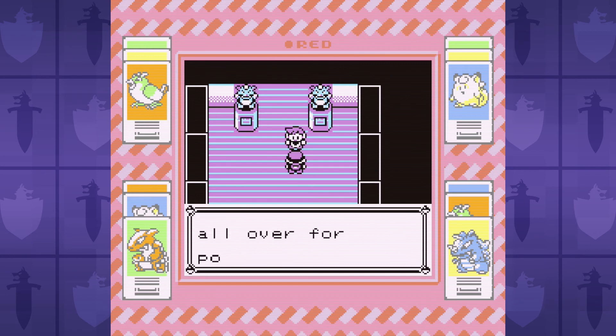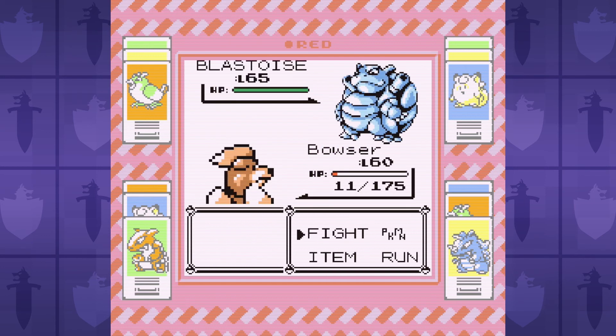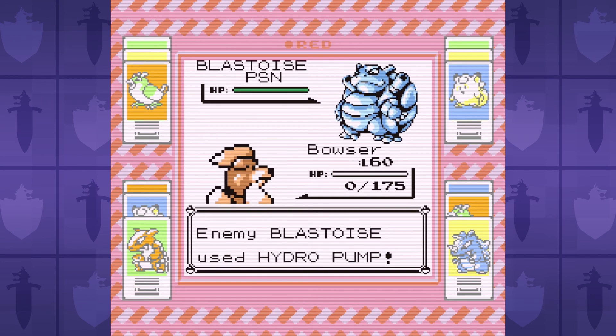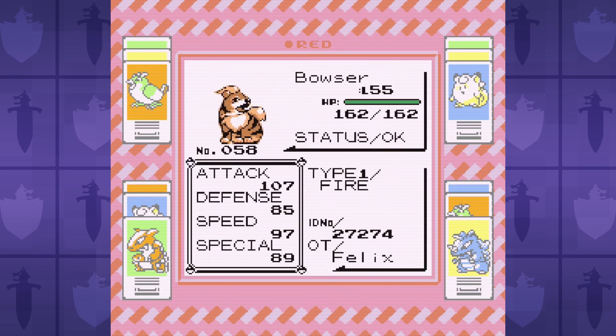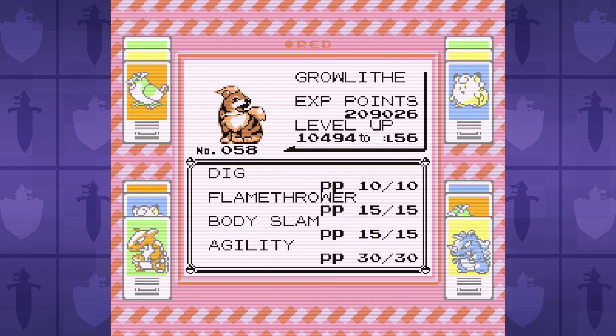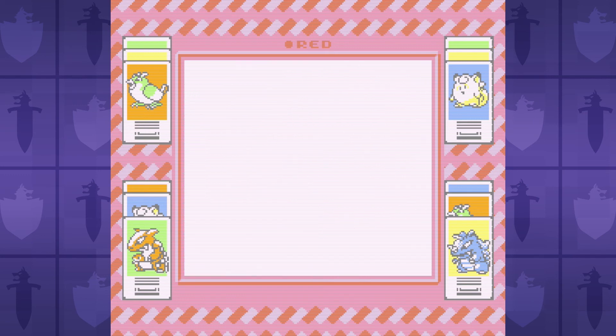After the absolute odyssey of trying to beat Lance, it's time to take on the champion, but I'll skip to the end and say that it's just not possible right now. Even with Double Team I just couldn't win — Blastoise is too strong. So I gain 4 additional levels, go take on the Elite Four using the same strategies as before, and then get back to the champion.